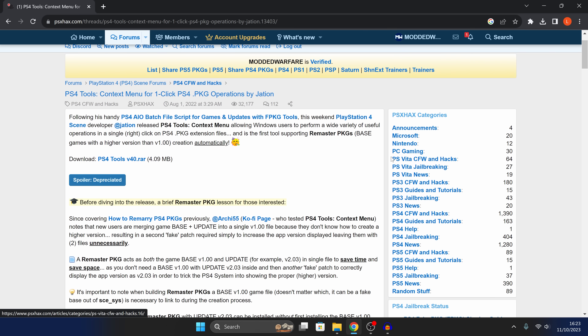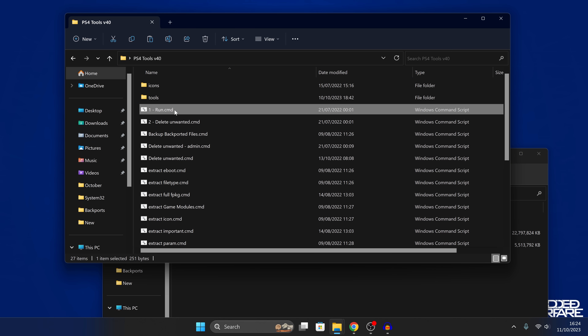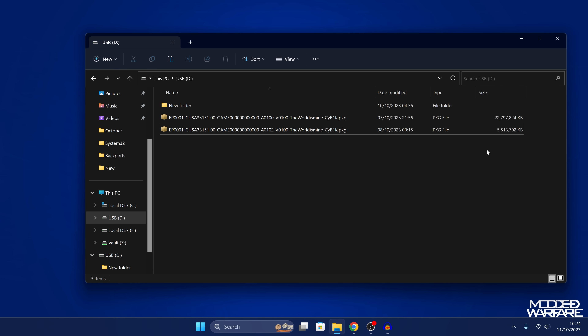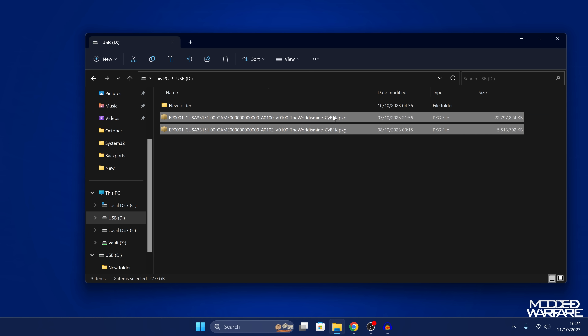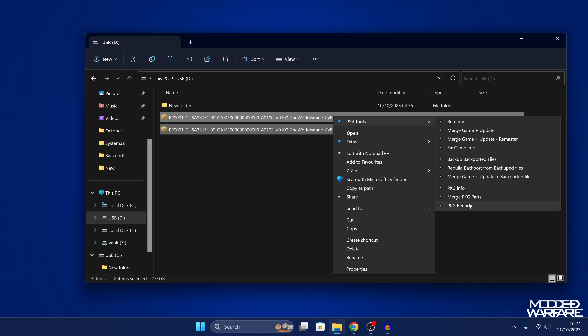I found it on PSX Hacks and I'll have a direct link in the description. Once you download PS4 Tools and extract it, make sure you extract it to a hard drive that has enough storage space for extracting the packages. Then go into PS4 Tools and run run.cmd, which will set up the context menu. Once that's done, all you have to do is highlight both packages — the game package and the backported update package — and when you right click you'll have a new option called PS4 Tools. Mouse over it and select 'Merge Game Plus Update.' Do not use the remaster version, as that creates a package type that cannot be installed standalone. You want the 'Merge Game Plus Update' option for a standalone-installable package.